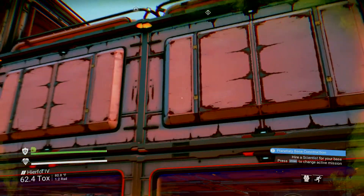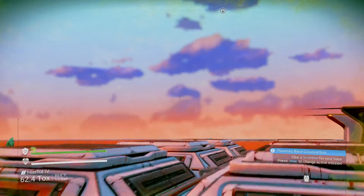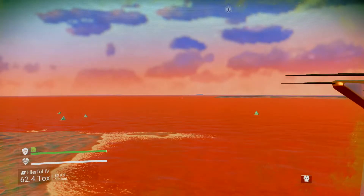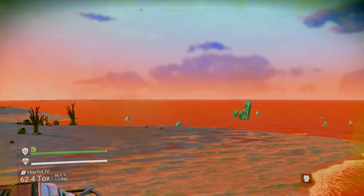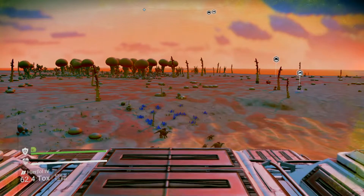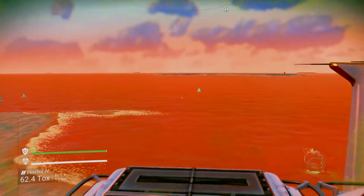You've got jet packs in No Man's Sky, so you can fly all the way up on the roof and get a nice overview. As you see, just a massive amount of ocean. This is a toxic planet and it has toxic rain, but the temperatures are pretty nice — usually 80-some degrees unless a storm comes.